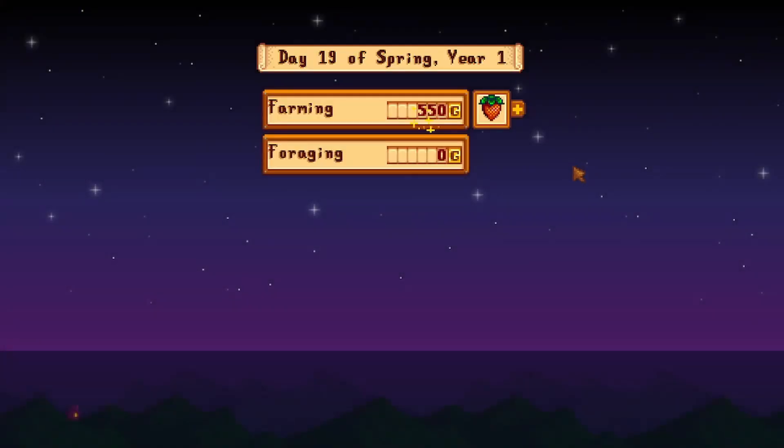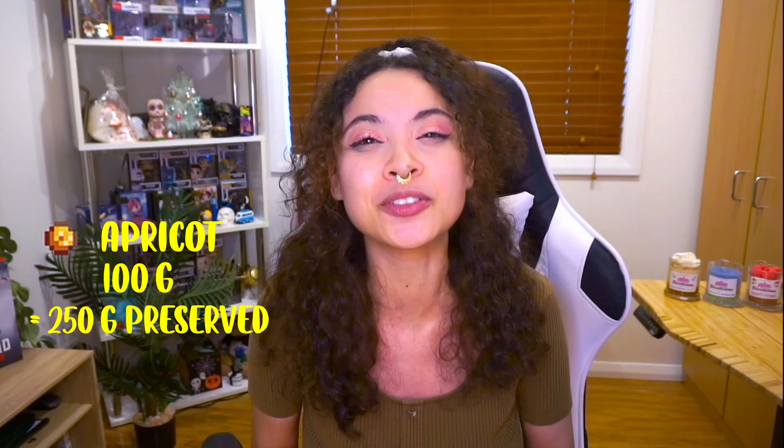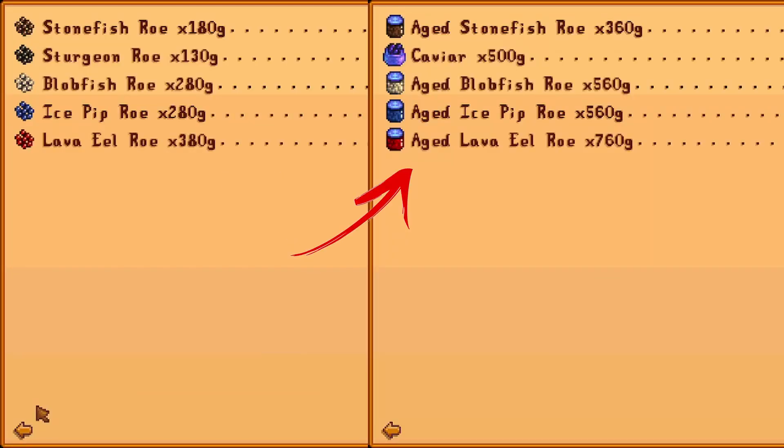So how exactly do you benefit from using a preserve jar rather than selling the raw material? A preserve jar increases the gold that item sells for. Any fruit or vegetable turned into pickles or jam will double the value of the raw material plus 50 gold. For example, an apricot that sells for 100 gold will sell as jam for 250 gold. Aged roe is double the roe's value, and caviar from sturgeon roe sells for 500 gold.